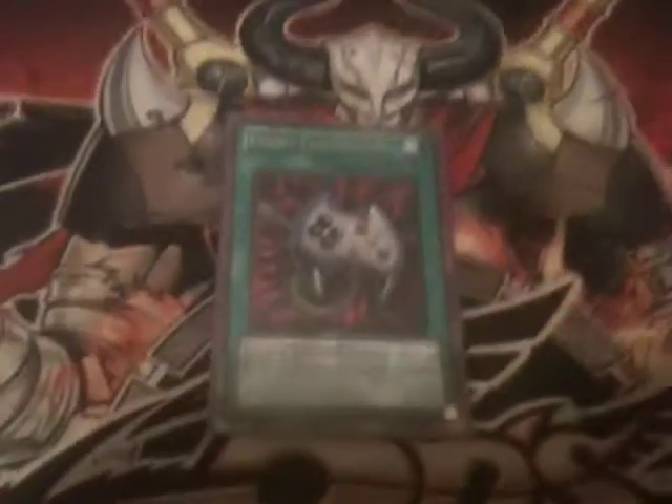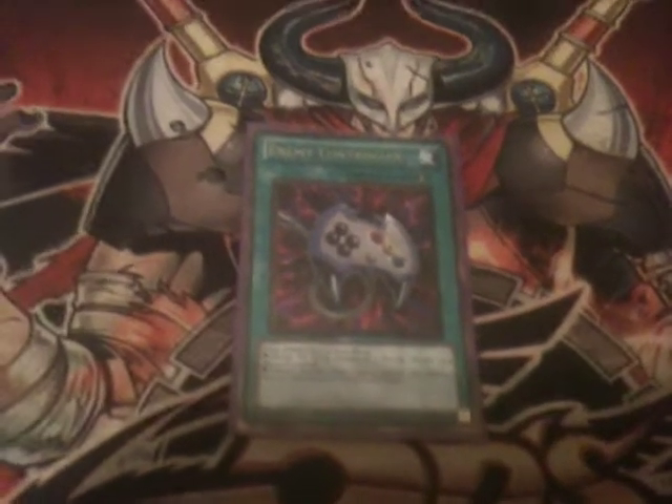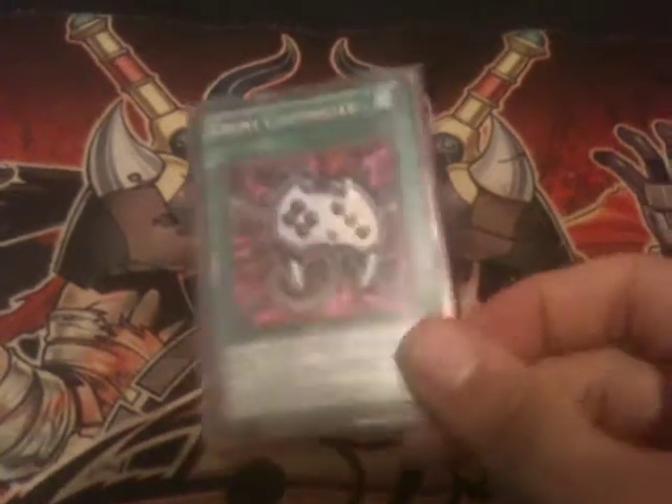Let's start with something you can commonly see now that Book of Moon is at 1: Enemy Controller. It changes the battle position of one monster your opponent controls, or you can take control of a face-down monster your opponent controls by tributing one of your own monsters. It's actually really good with some very nice plays later on to discuss with this card.